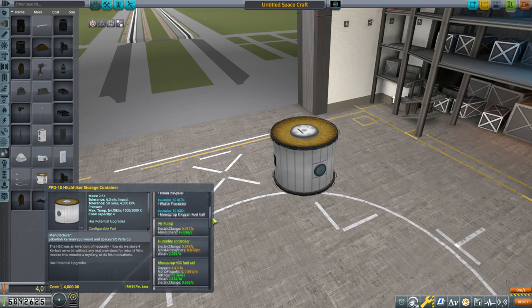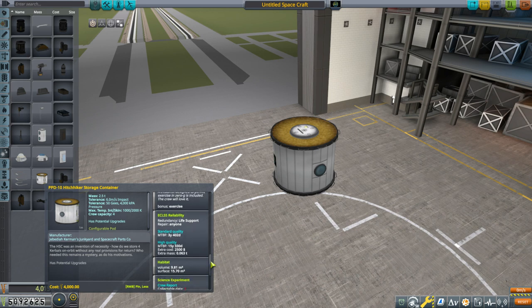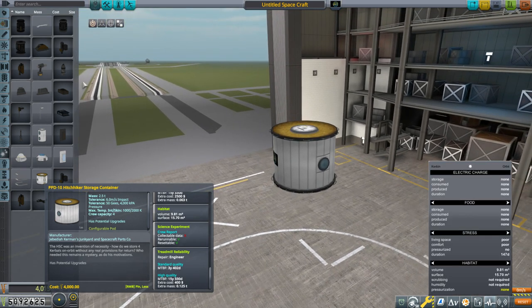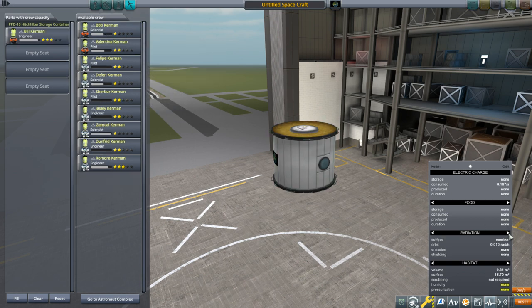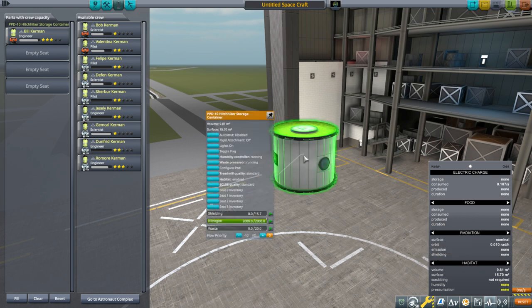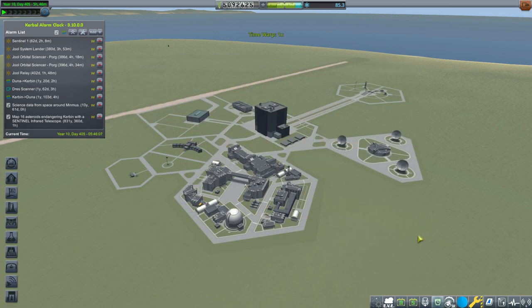It doesn't indicate that it has a function to reduce radiation anywhere in this — it has the comfort thing, but let's check. Mod prop, scrubber, pressure, humidity, water recycler — sickbay is not an option there. Either it automatically does it in the background, or it's not there at all. Lifetime radiation — it doesn't really say anything about it. So let's just proceed without sending a new module.